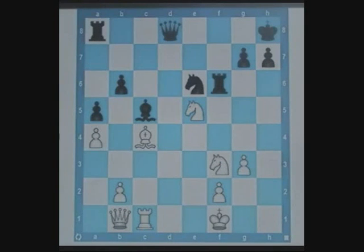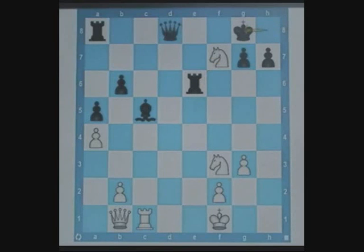This is a more simplified position. There's only one defender protecting the forking square f7. There's no direct way to capture the rook on f6 to free up f7. Hence the best thing to do is to capture a piece which it protects. This is easily achieved by bishop captures knight. After black recaptures, f7 is loose, so white has knight f7 check which picks up the queen. From this position, white should have an easy win.